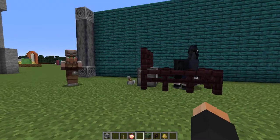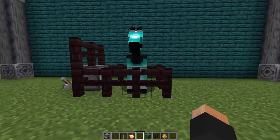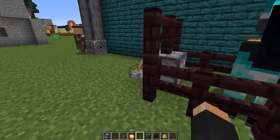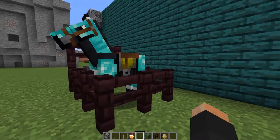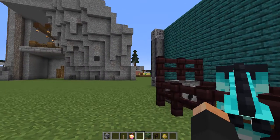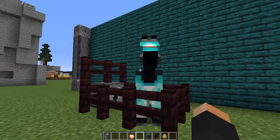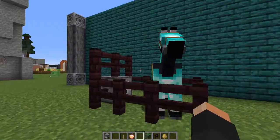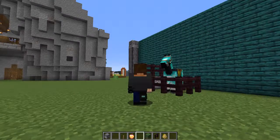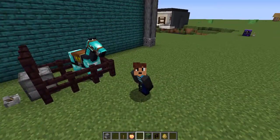Ignoring the fact that striders have suddenly grown wings and are probably planning world domination, there have been a few changes to dispensers. They can now put horse armor on horses and saddle them. They can also put carpet on llamas, shear snow golems — which if you didn't know, you can take the pumpkin off by using shears — and they can also shear a mooshroom, which just turns it into a cow.